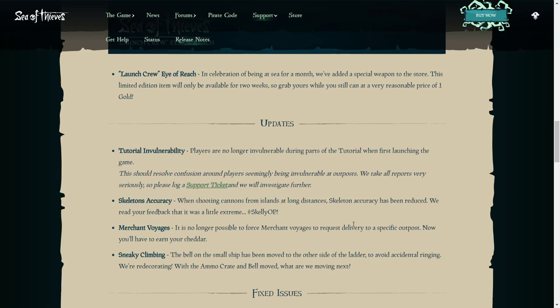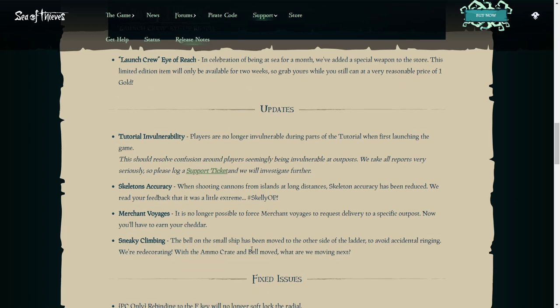For merchant voyages, it is no longer possible to force merchant voyages to request delivery to a specific outpost — now you'll have to earn your reward the proper way. The bell on the small ship has been moved to the other side of the ladder to avoid accidental ringing. So many times I've tried to climb the ladder and accidentally rung the bell, causing everyone to panic thinking someone's approaching.